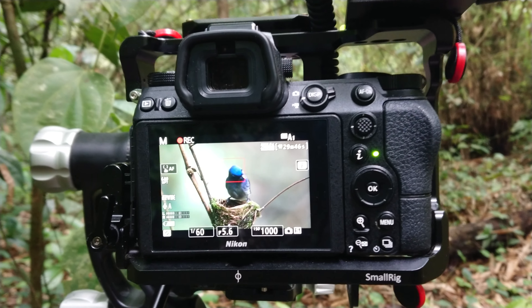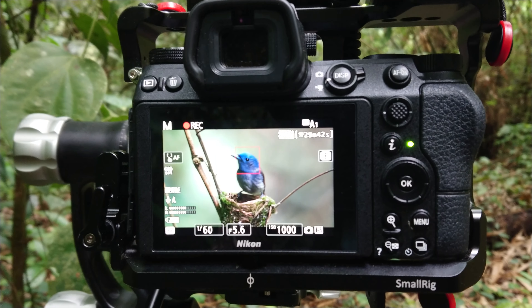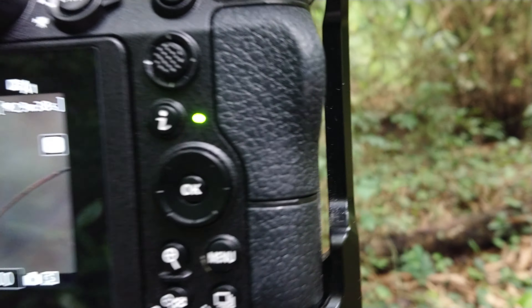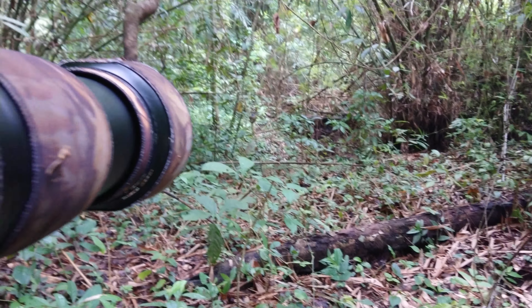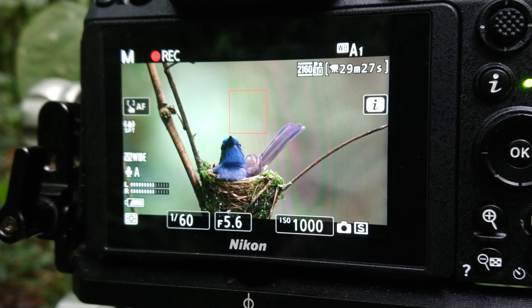This is a black nape monarch at its nest. This is a female delivering food and looking around. Now it's sitting in the nest.